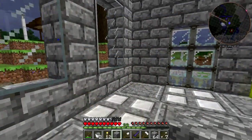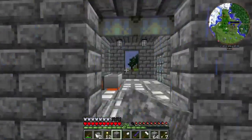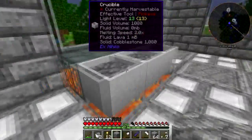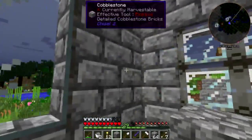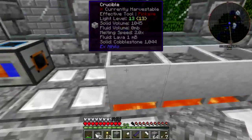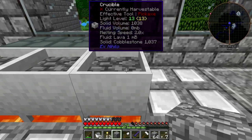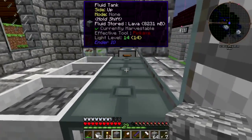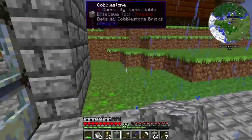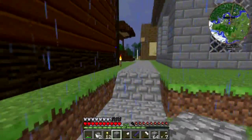Hey folks, welcome back to HermitCraft Mod Sauce 2 survival on Beefnopolis Gaming, I am Alex Beefnaw. Let me show you what I did off camera - I went a little nuts. In the stonemasons/glazers shop we have a lava works now. We've got three crucibles going, and the lava is going into these tanks here. As those tanks get filled up, I grab them as needed and carry them over to the smeltery.